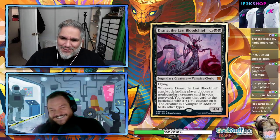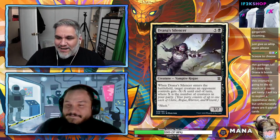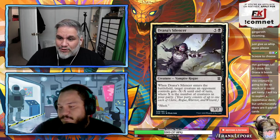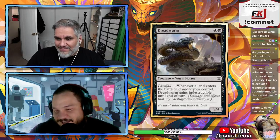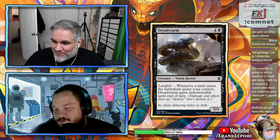Drana's Silencer: six mana 3/2. When it enters the battlefield, a creature gets -X/-X where X is the number of creatures in your party. As a 3/2 for six, it's only going to give -1/-1 if it's your only creature out. Next card.